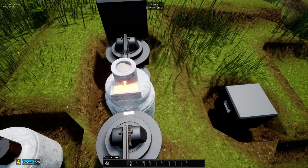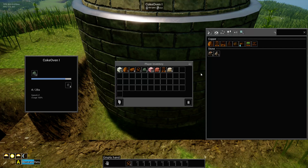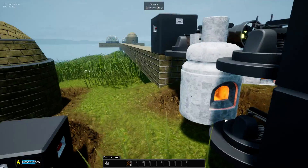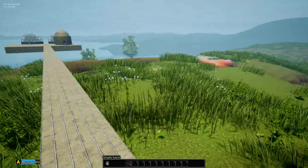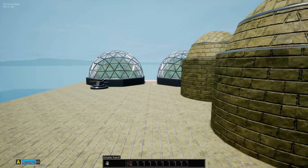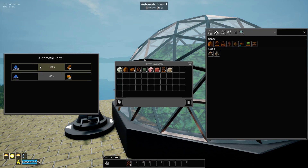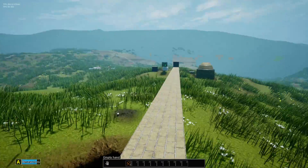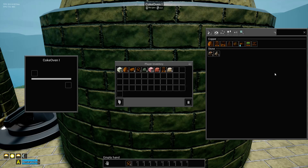I could have another furnace going, since the furnace is just stone and easy to throw together. Here's the plan: this is gonna grow trees and every 100 seconds it's gonna produce 15 logs. This needs 10 logs and it's going to convert them. This is going to turn logs into coal, and this one is going to turn coal into coke.